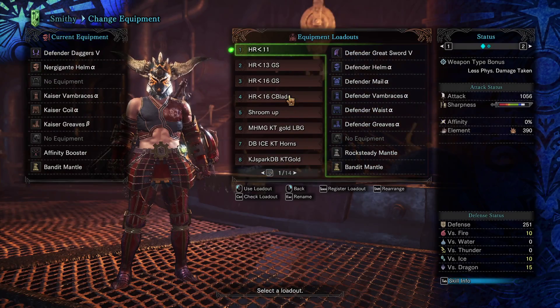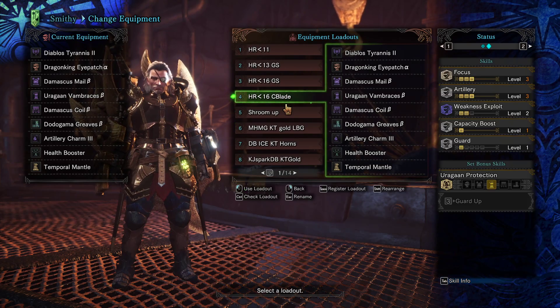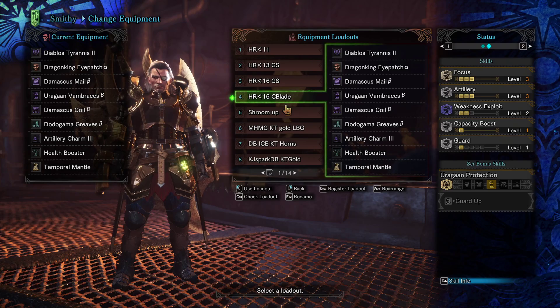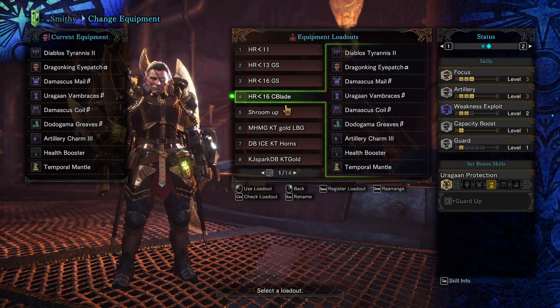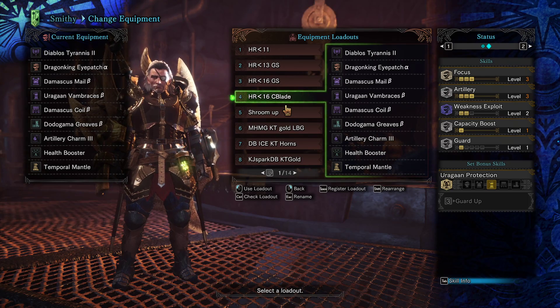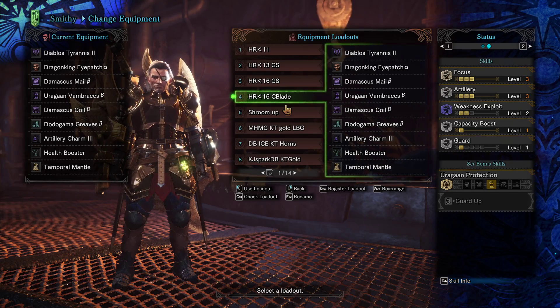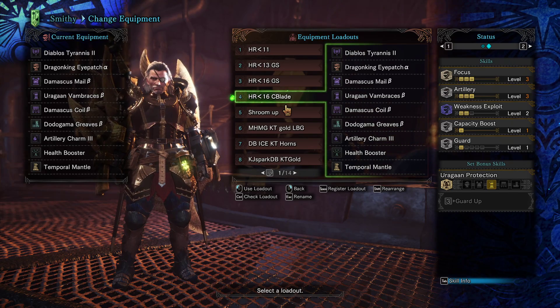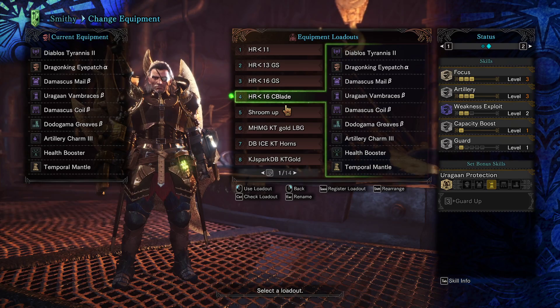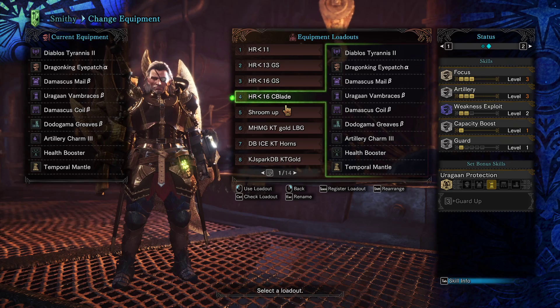Moving over to Charge Blade — this is what you'll be using for Charge Blade. Focus to charge up your phials fast; you'll get fully charged red phials by your second double slash. Artillery for more phial damage. Capacity Boost for one extra phial — that's a fifth more, roughly 20% more damage added on. And Guard for your guard points.